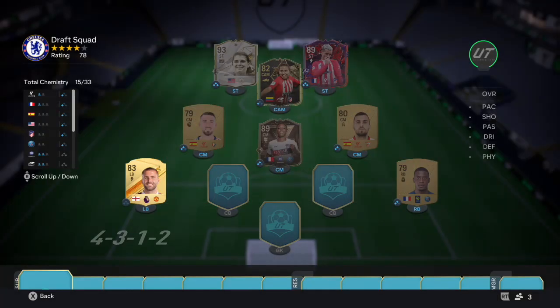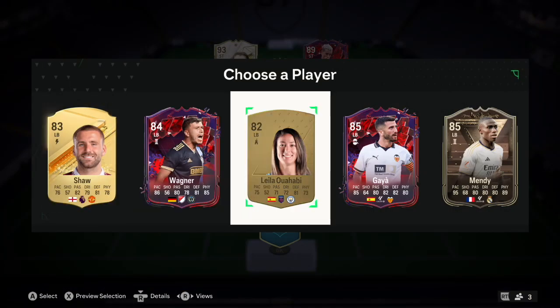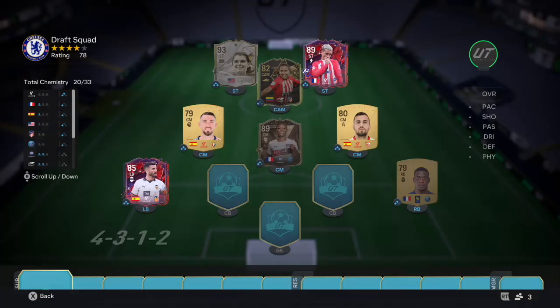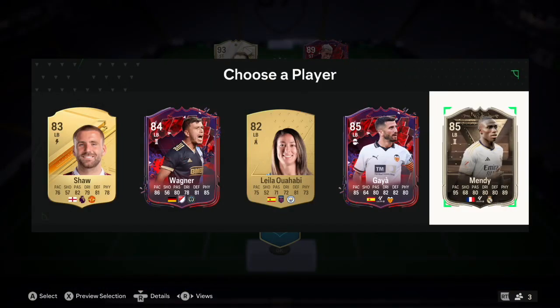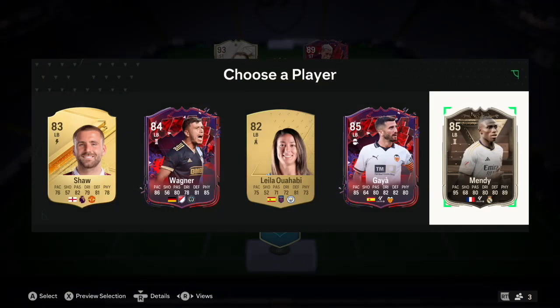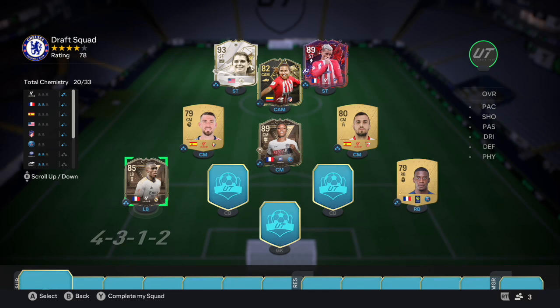For left back we have Luke Shaw who isn't gonna link, Wagner, Harby, José Gayà, and Centurions Ferland Mendy. José Gayà would link very nicely but Centurions Mendy - I bet he's an absolute monster in game. He's French as well so he'll link to our midfield and Mukiele, so we have to take him. That is a fantastic card.